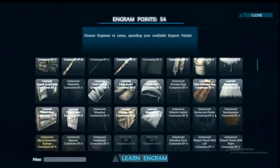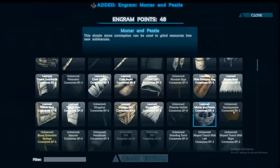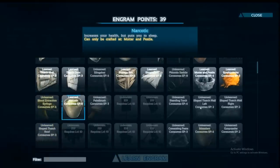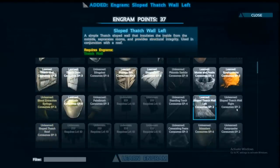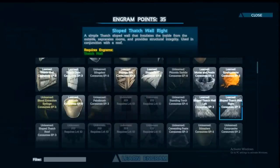As soon as you can, I suggest learning the mortar and pestle. It doesn't matter if you are planning on soloing, tri-play, or PvP — you need this invaluable item to get you on your way to taming. Make one or two of them now. Also go ahead and research spark powder and narcotics. I also decided to research the sloped thatch roof sides and angled thatch roof.